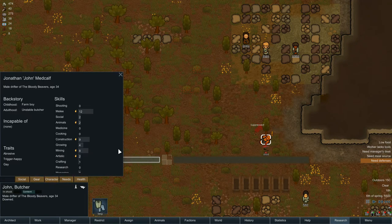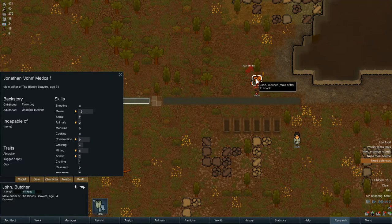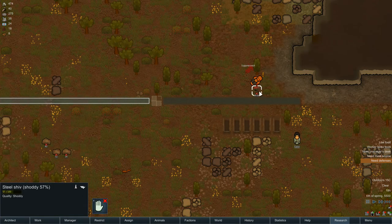Let's look at this character — you're a farm boy with melee 12, abrasive trigger, happy and gay. This could be the start of a beautiful friendship. So at that point we're 35 minutes in and we're just about to get our first prisoner, so I think this is an excellent point to leave it. Fingers crossed this colony is going to be the one that takes us to the stars and we escape. Hope you guys are enjoying watching this — I'm Shirley Rocks, this is RimWorld Alpha 13, and I'll see you in the next video.